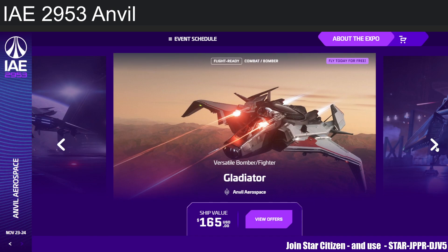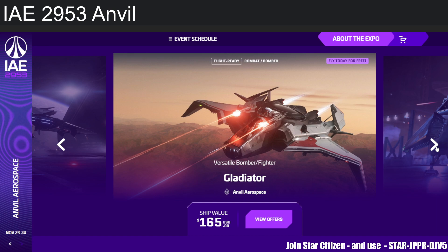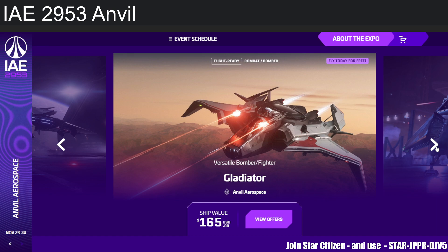Next up is the Gladiator — an odd ship in the Anvil lineup. It's a bomber, but not really a bomber; it's a fighter, but doesn't have enough DPS to be a dedicated fighter. It's nice to have variety, but I'm not sure how to place it.